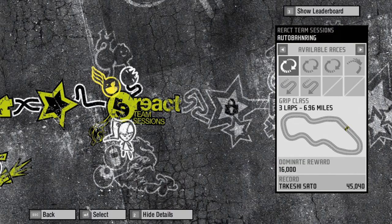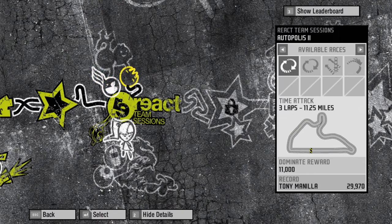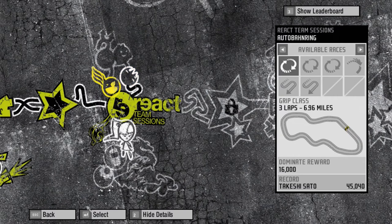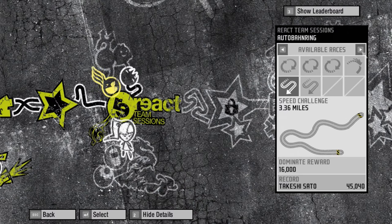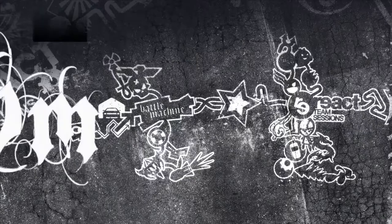We have a couple of choices, a couple of places to go. Speed Challenge A — in the 350Z.